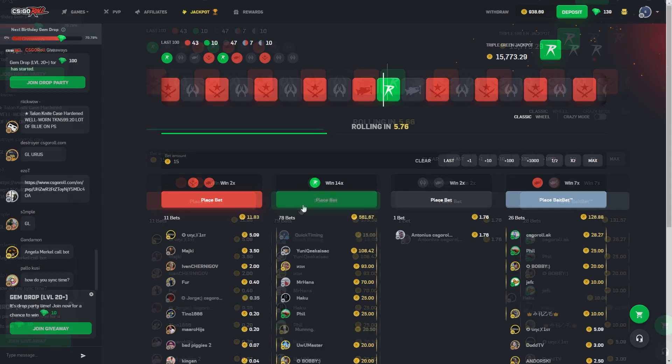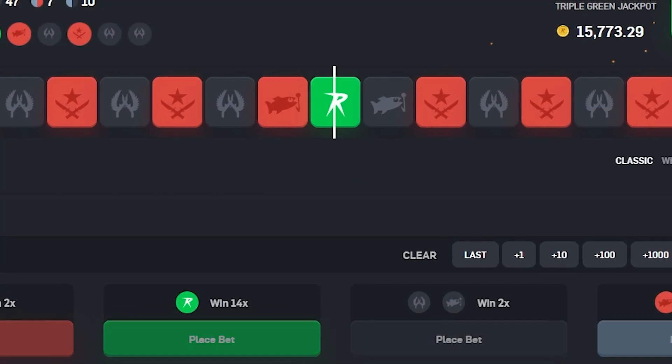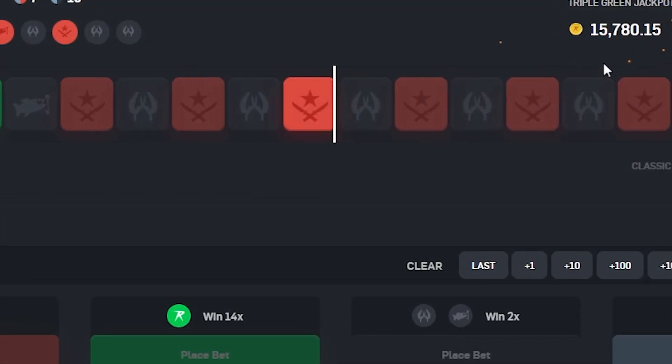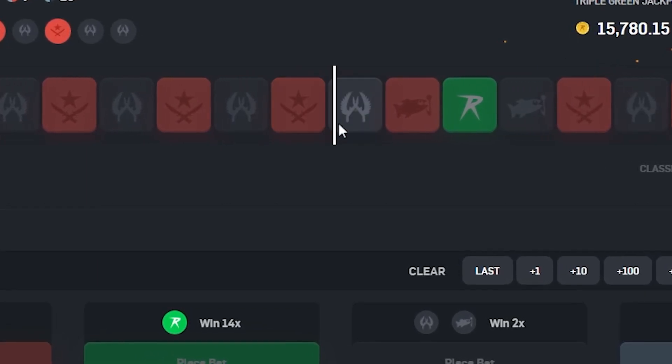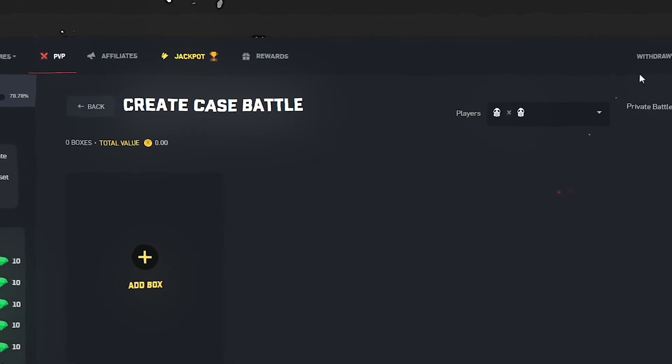We have to go for the double green. I'm just going to go $15 real quick. Let's see if we can hit it. Start out with a green, make back that money we lost from the first opening. It's not even close — it's two away. All right, time to get on to the video.